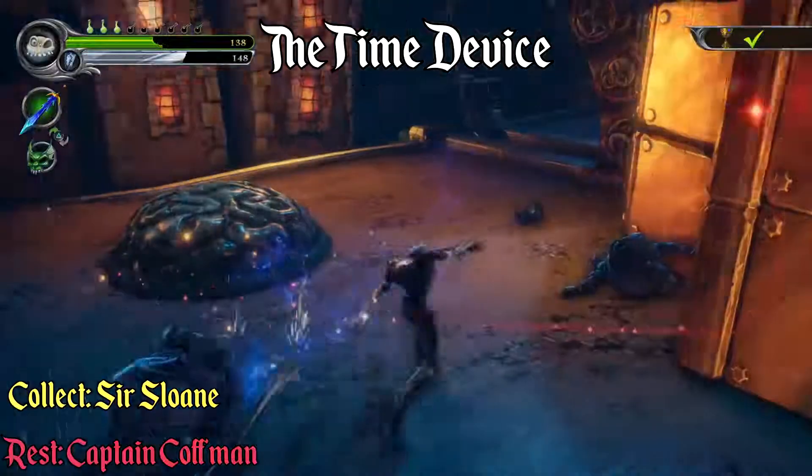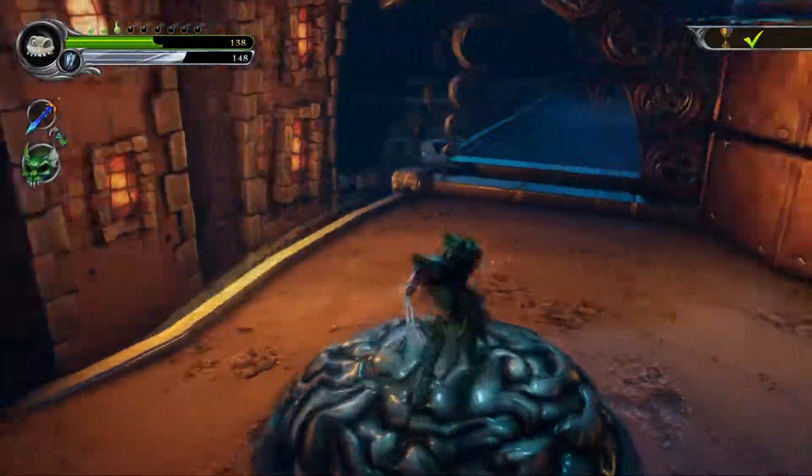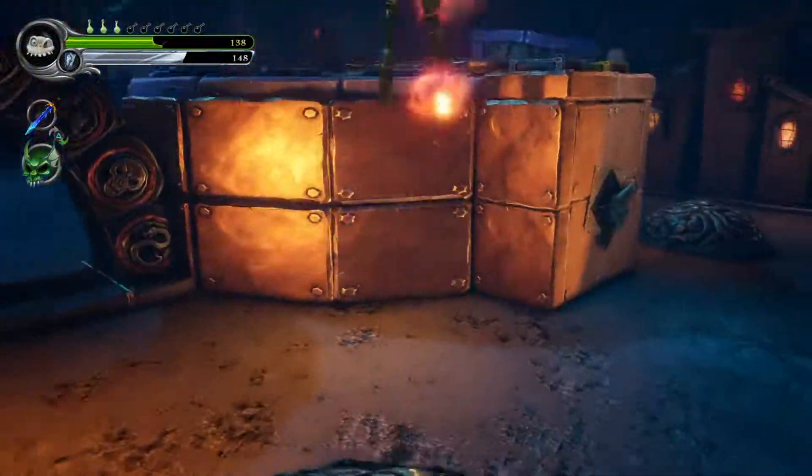At the very start of the time device, if you jump onto the clock in the middle of the area, you're wanting to use the soul in the middle of the clock face.